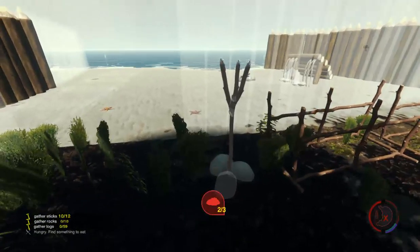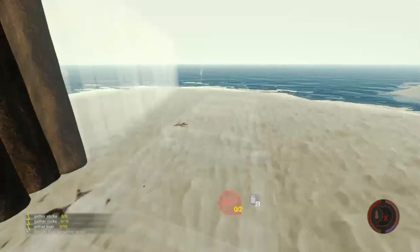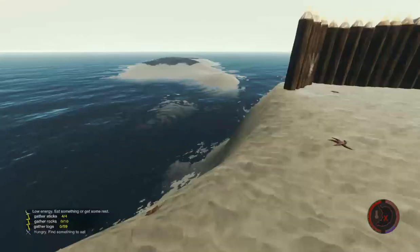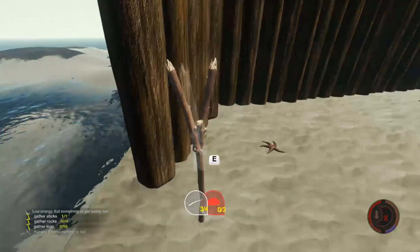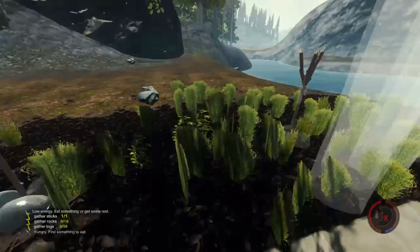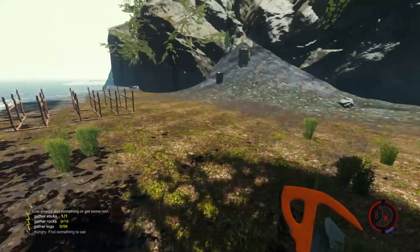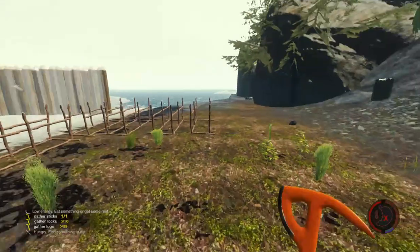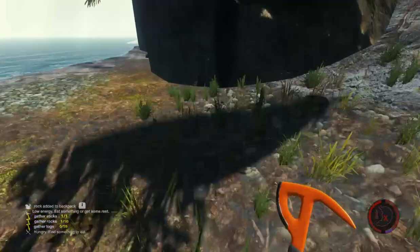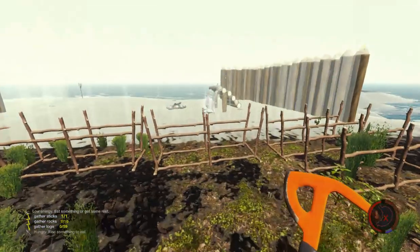We can finish this up — need rocks. I think I've got the stick glitch going on. Let me check — yep, I've got it. It's awesome, but I don't like cheating. That's how I got all of these log holders.